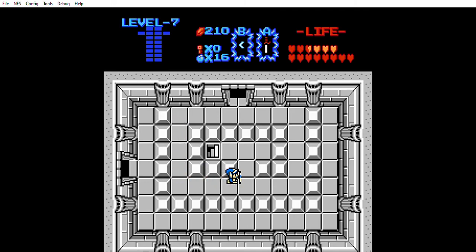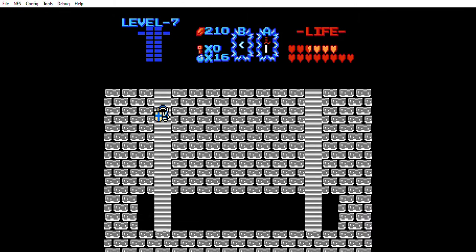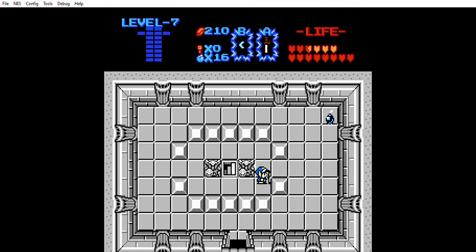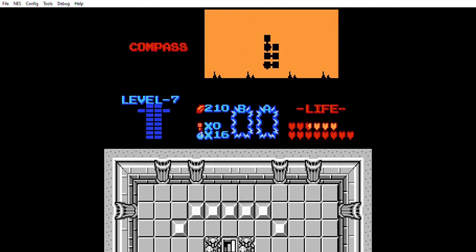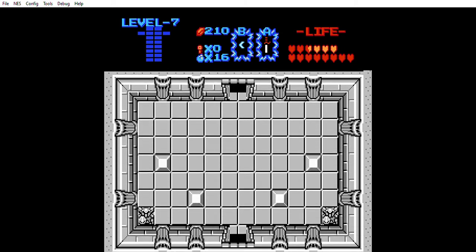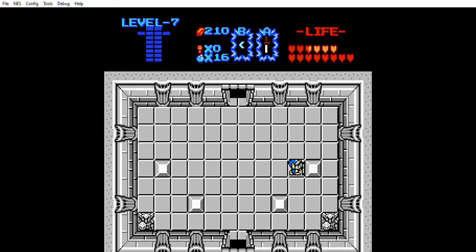I'm guessing that's going to be our dungeon item, at least the first one if there's going to be two. But we've now found something in this dungeon, so that's helpful. I have to check literally everything in these dungeons because some of these walls you can bomb through, some of them you can just walk through.